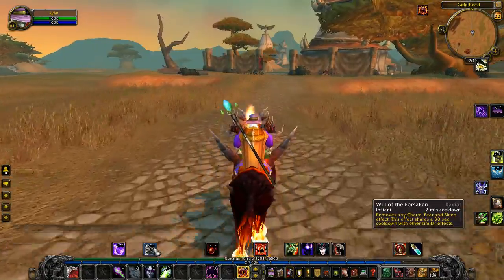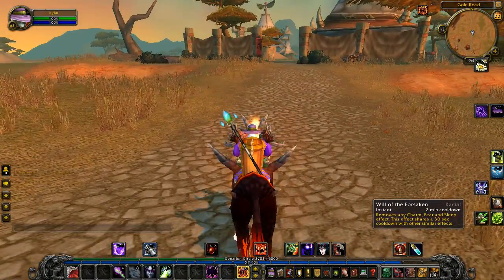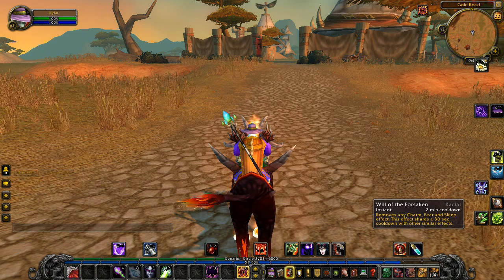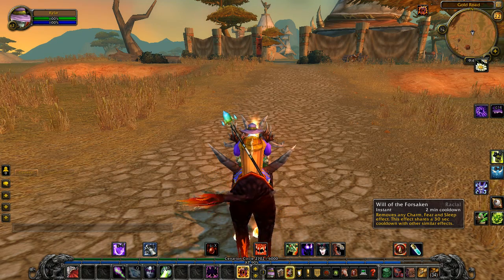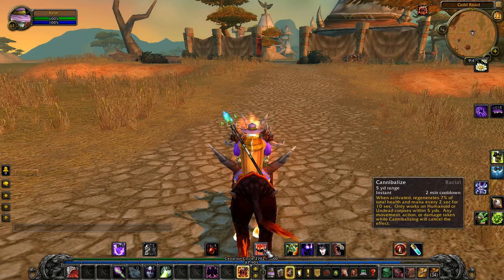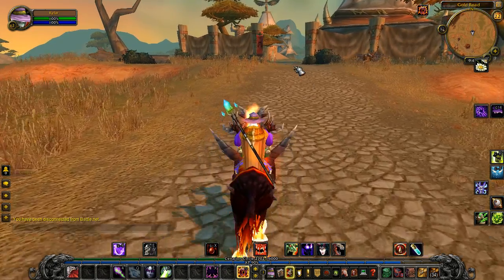Will of the Forsaken — this was actually the reason I played Undead. At the time, we were the only race that had this. It basically gave you a free PvP trinket — it removes Charm, Fear, and Sleep effects. And wow, it has a 30-second cooldown now. Interesting. Also Cannibalize, which is a lot of fun — you get to eat your enemies. I used to do that.